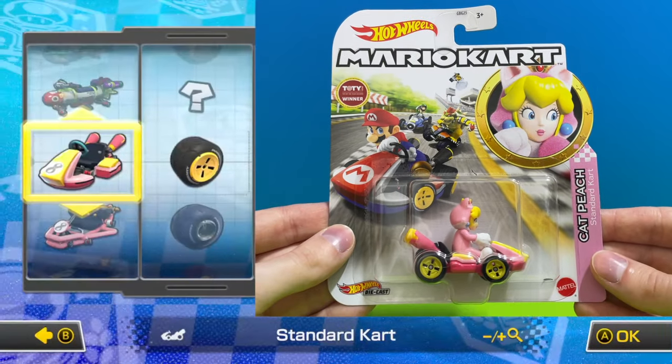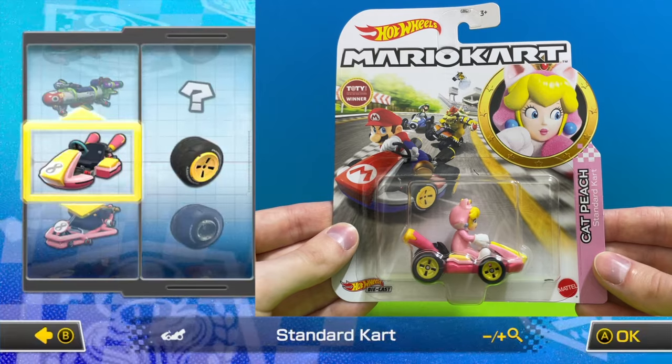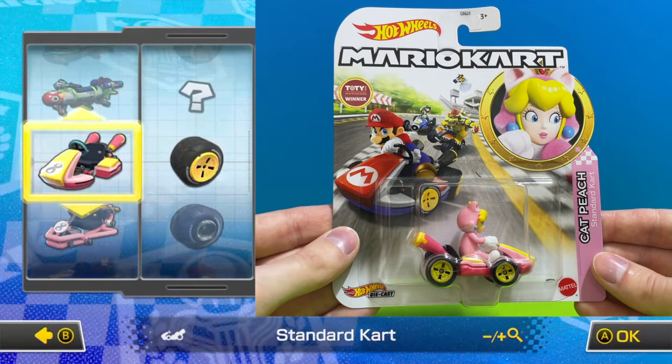Another exciting variation of a familiar face, we have a yellow standard go kart with yellow wheels driven by bright pink Cat Peach.